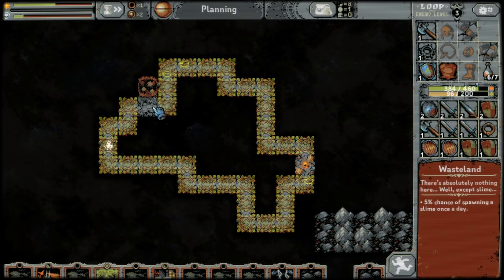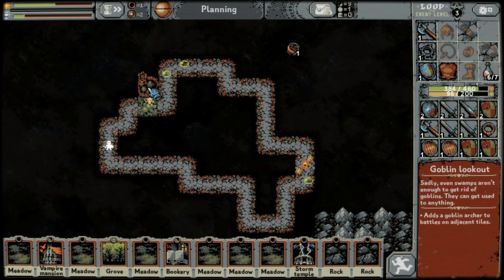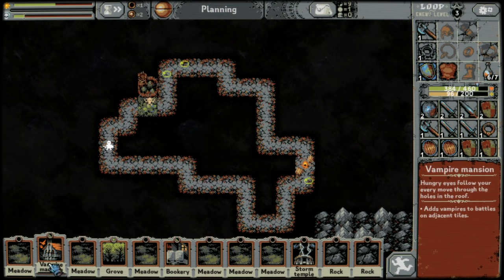If you place a swamp next to the goblin camp, it'll turn the goblin camp into a goblin lookout, which adds a goblin archer to the battles on adjacent tiles — the same way a vampire mansion adds a vampire to the battles on adjacent tiles.